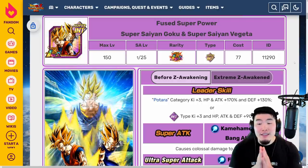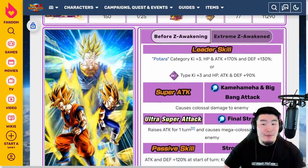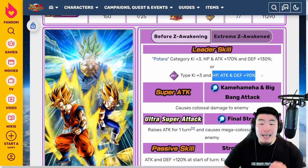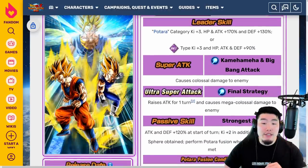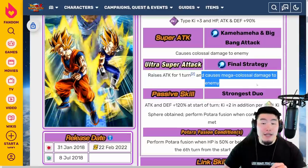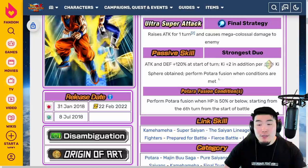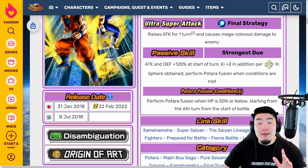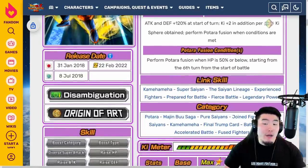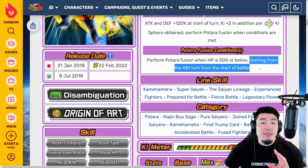Now, before the Extreme Z Awakening, their leader skill is Batara category key plus 3, HP and attack plus 170% and defense plus 130%, or INT-typed key plus 3, HP, attack and defense plus 90%. 12 key super attack causes colossal damage, 18 key super raises attack for 1 turn and causes mega colossal damage. Passive is attack and defense plus 120% at the start of turn, key plus 2 in addition per Rainbow Key Sphere obtained, and performs a Batara fusion when conditions are met — specifically when HP is 50% or below, starting from the 6th turn from start of battle.